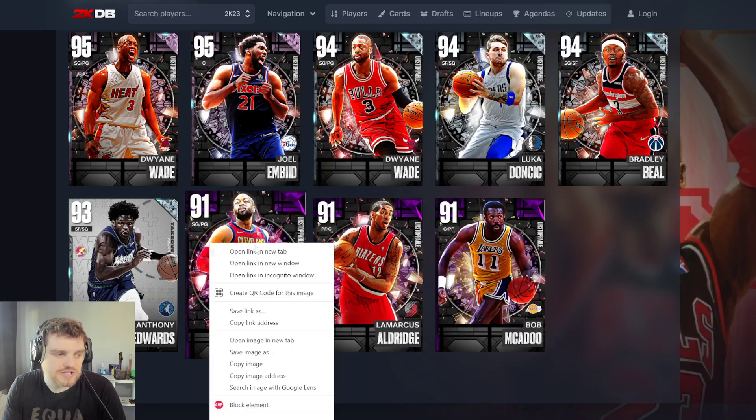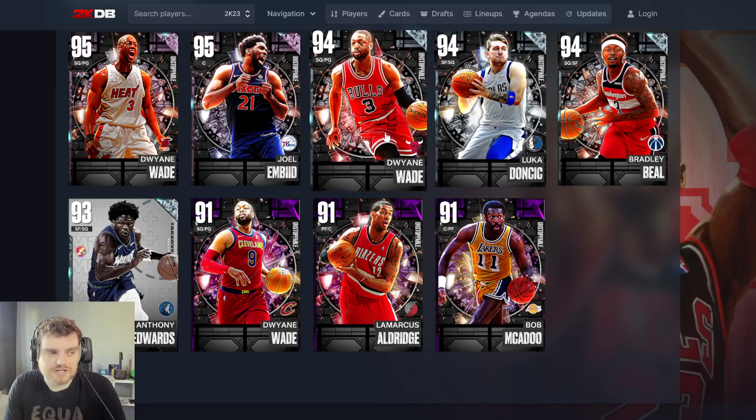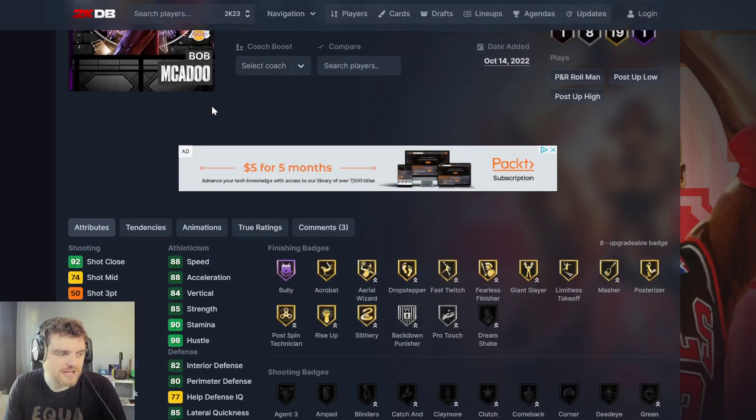So now we're going to go over these three — these are the only cards that matter for the vast majority of us. And this is the big issue with MyTeam: for the vast majority of us, Beal's going to be 80k, Luka's probably 150k, Dwayne Wade 100k. None of these cards are going to be attainable for most of us. These are the three cards, the only three cards that matter. McAdoo.